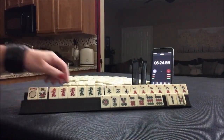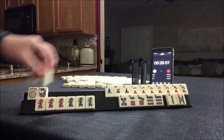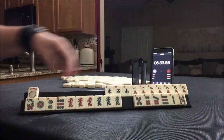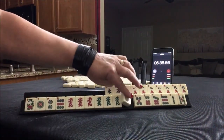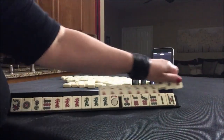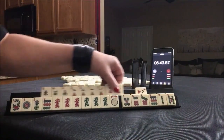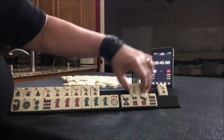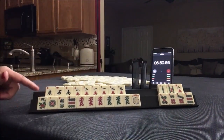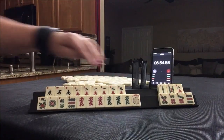I think I would do a year hand with dragons — one, two, nine. This hand is really one away from ready. I would probably play a year hand here too — a news concealed year hand. Pairs are taken care of; we need a north.